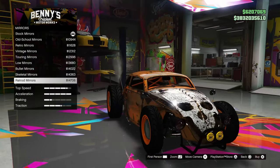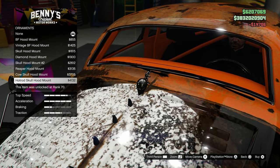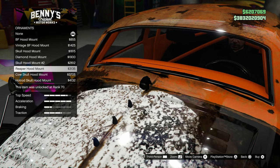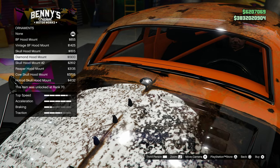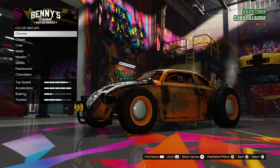For mirrors, I kind of like the rat rod mirrors — let's toss those on. For the hood ornament, I like the hot rod skull hood mount the most. We've also got a cow skull and a diamond. We're going with the hot rod skull.